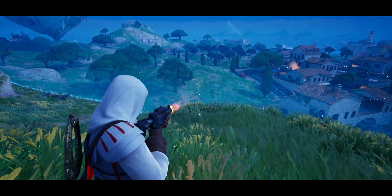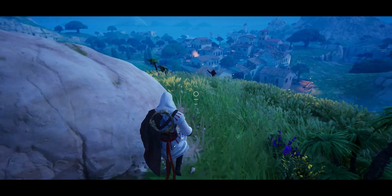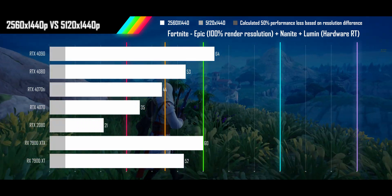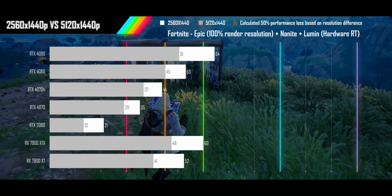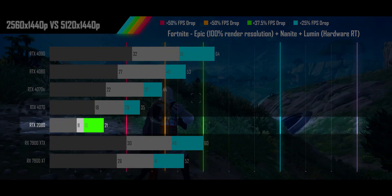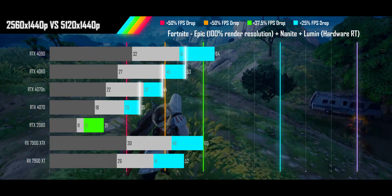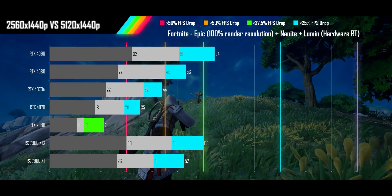Looking at another extremely popular game, Fortnite, played with all settings maxed — Nanite and Lumen Hardware Ray Tracing. At these extreme settings, even at QHD resolution only the 7900 XTX and 4090 manage 60 FPS, with the rest landing between 30 and 60. Moving up to the super ultrawide, we see a moderate drop where every GPU falls below 60 FPS. But compared to the 50% performance drop that may have been expected, all GPUs except the old 2080 take less than a 25% performance hit, and in many cases only a single GPU-tier upgrade is needed to maintain performance.